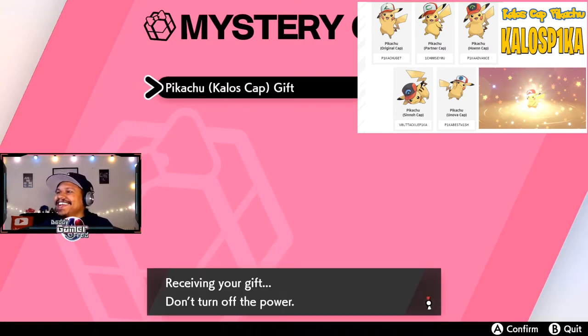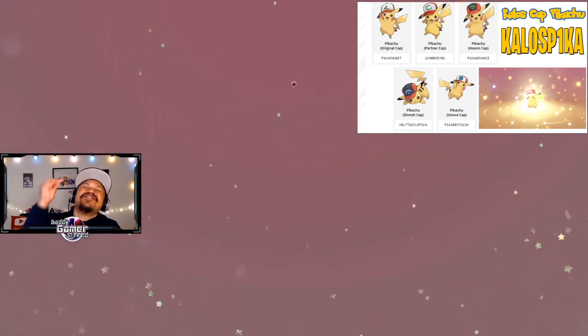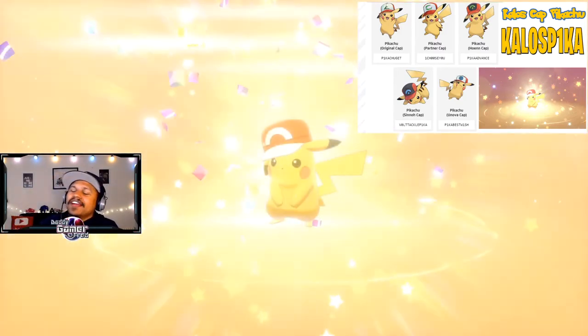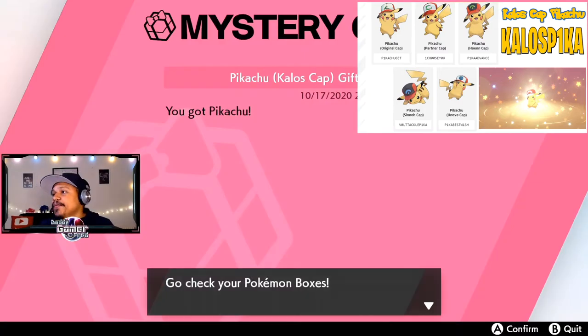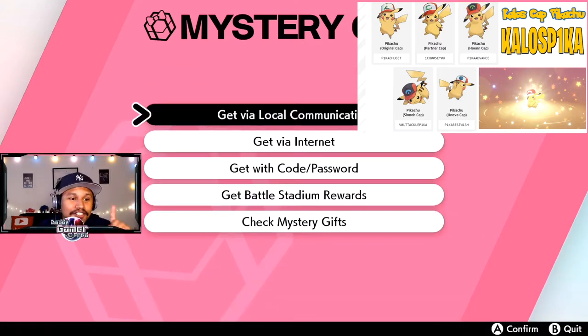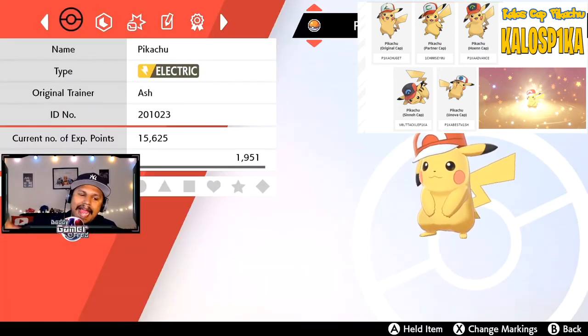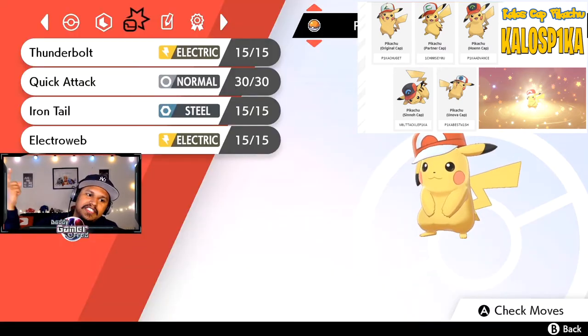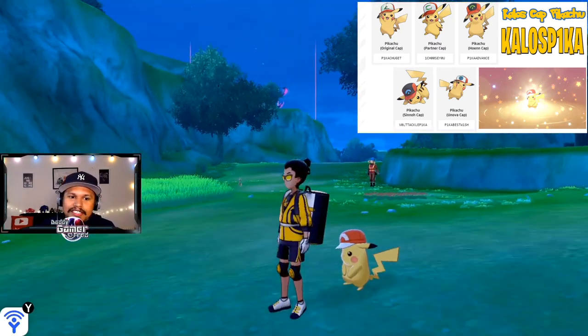We got the Kalos Cap Pikachu a week early! Note that these Pikachus end on November 30th — if you're watching after that date, sorry, the event is over and you cannot redeem them after November 30th. Grab it while you can, and now that it's available a week early you can grab it right now. Fans found out you can get Kalos Cap Pikachu, so let's check it out inside the game. It has the same summary as all the others — Ash as the OT, which is pretty cool — and the same moves: Thunderbolt, Quick Attack, Iron Tail, and Electro Web. It also has the Classic Ribbon.